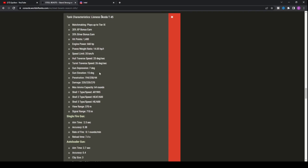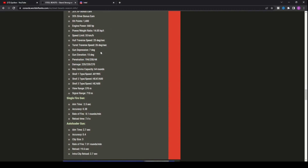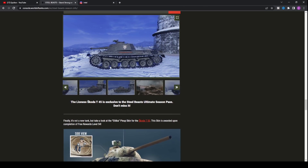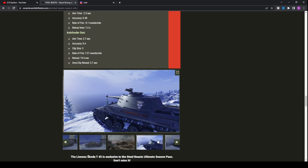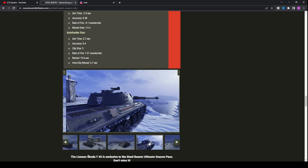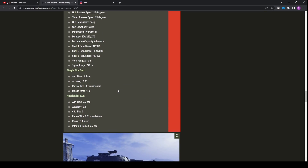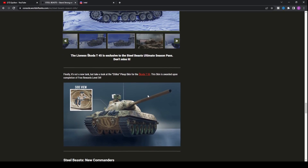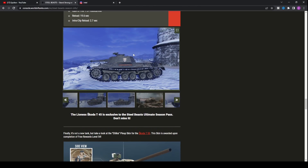The tank looks like it will be a little tedious to play. It has 220 alpha, so 660 with the autoloader or 220 single shot, 7 degrees of gun depression, 35 km/h top speed, and 370 metres view range — not awful but not groundbreaking. I think it's going to be very dependent on your playstyle rather than being particularly great. You've got to be used to playing autoloaders on World of Tanks to get the most out of it.